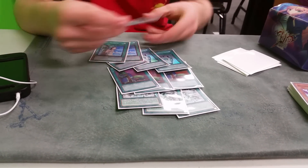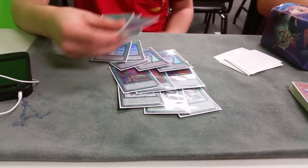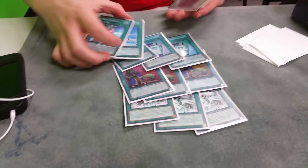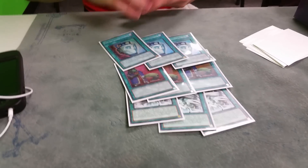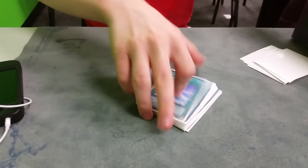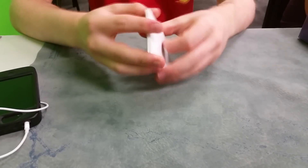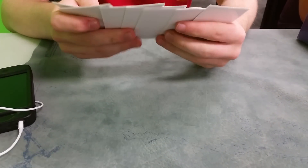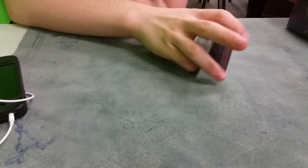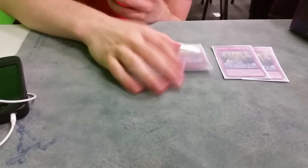Since it's an OTK deck, you lose to back row. So three MSTs and two Artifact Sanctum for protection. I chose to run three MSTs because it's really good against Infernity — you know where their Barrier is, you just MST it and then they're in a very bad position.